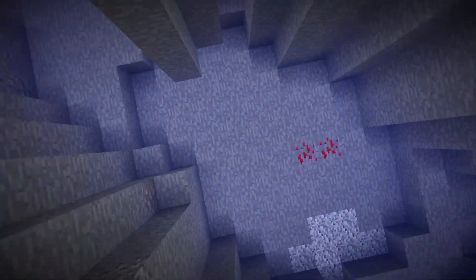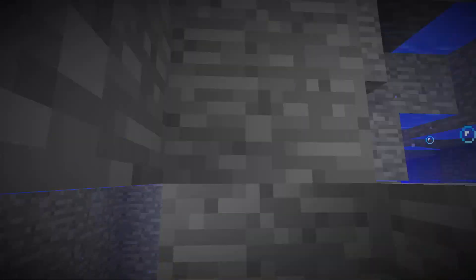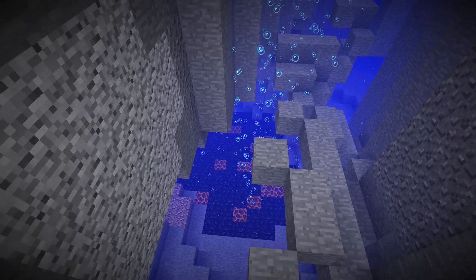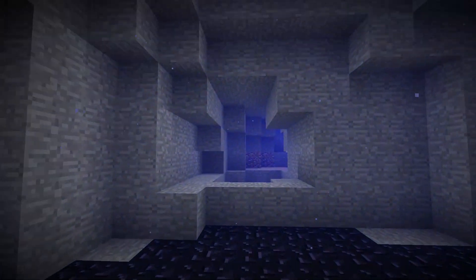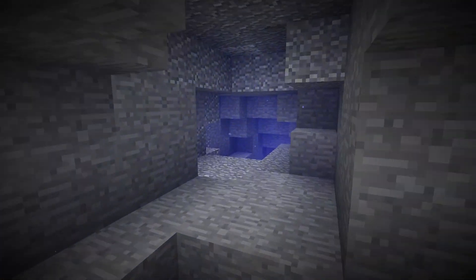They look pretty much like ravines above ground but they sometimes cut all the way down to lava level. In that case the lava becomes both obsidian and also magma, which creates bubble columns from a previous snapshot. This is another new feature where caves under the ocean can be filled with water, so you can have underwater caves now. More things coming for all of this stuff later on.